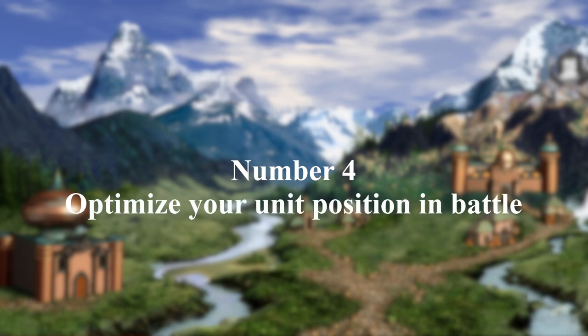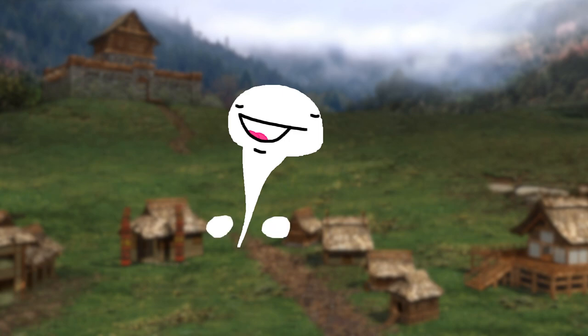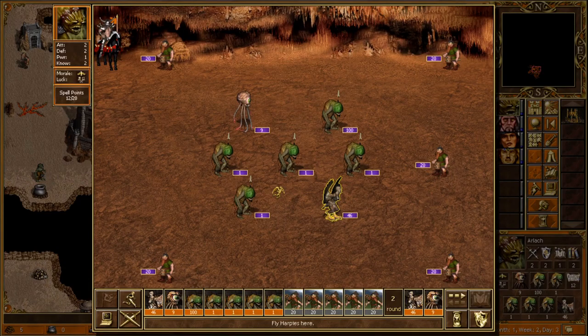Number 4: Optimize your unit position in battle. In Heroes 3, all battles are usually played where one player controls one side, while the AI or another player is on the other side. Deciding to take on a dwelling like a dwarven treasury or a crypt, the setup of your units will be placed in the middle instead of on one side. Though there are battles that force the player to be clumped up, clumping your units is not always necessarily a bad idea.